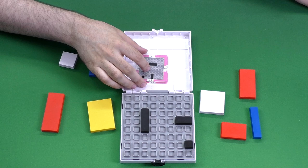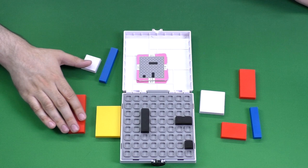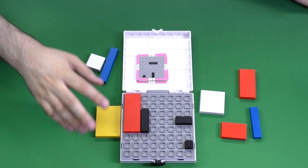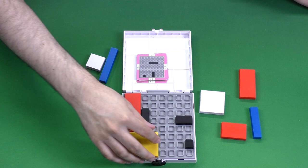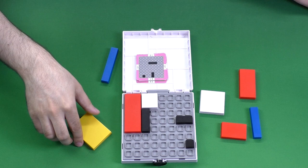Your challenge, once you've placed the black pieces matching the card, is to take the rest of the colored pieces and fit them all onto the board perfectly. If you solve the puzzle correctly, there will not be any gaps anywhere on the board. There are no other rules — no turn order or anything like that. You can take pieces off and on as you please until you solve it.